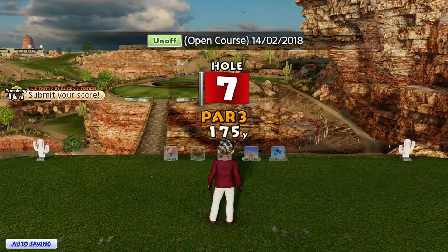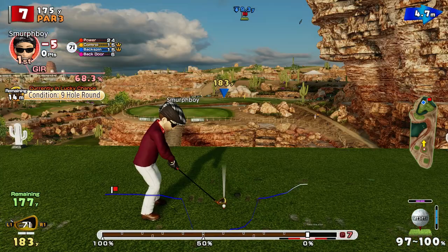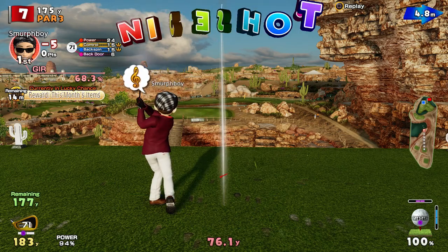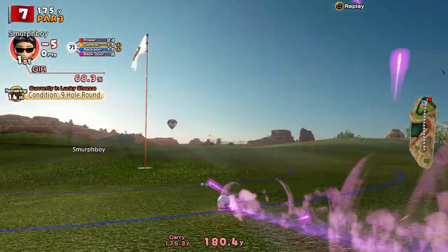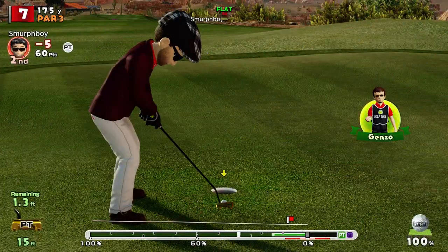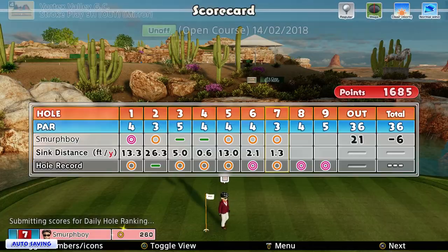Another par three — hole seven. It's not too long, it's a seven iron, a bit downhill and again a fair bit of wind. Got the backspin on it. Excellent. Where's it going to land? That's not bad. Go on, get that birdie. I'll take the eight-foot putt, please. So that's a pretty straightforward birdie as these things go.